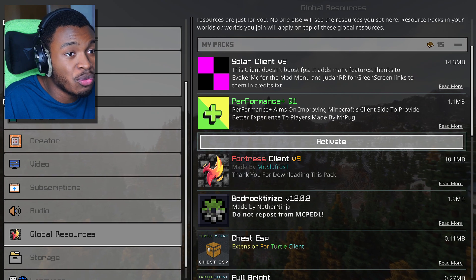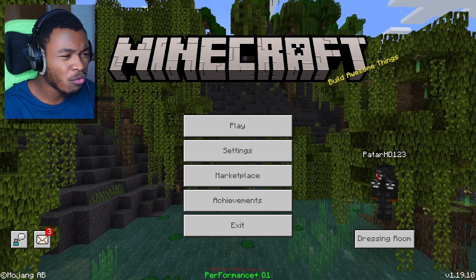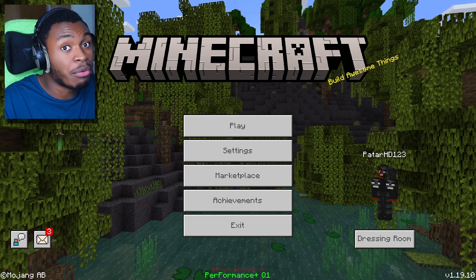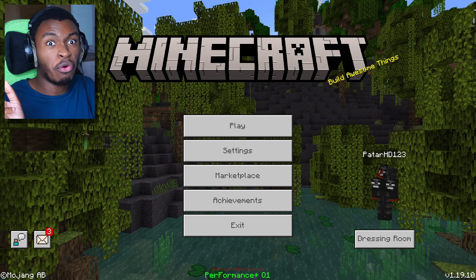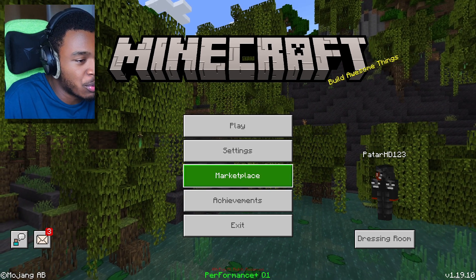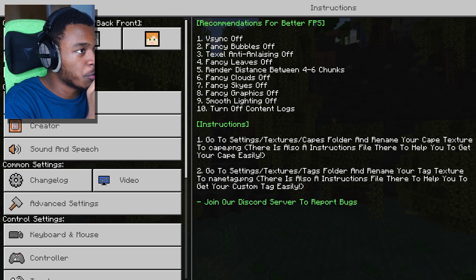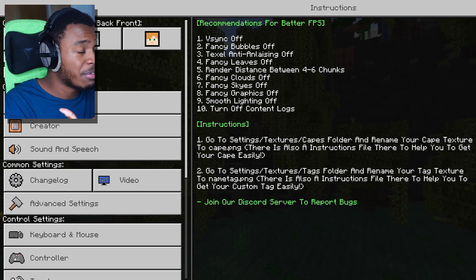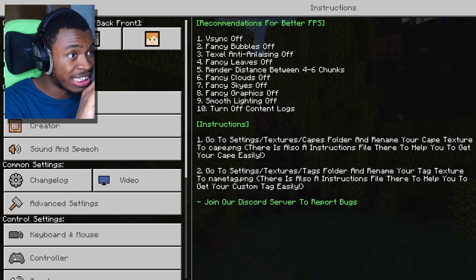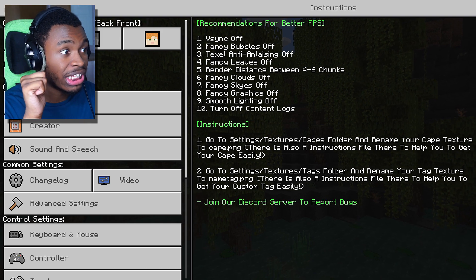Coming up next is Performance Q1. This is aimed at helping your performance — not overall features, just does it actually help with performance? I can't tell for certain but I've heard it works. It doesn't really change a lot visually, which is a good sign. If a client calls itself a performance client but has so many things on the home screen, is it really a performance client? The settings and quick options look clean and easy to use.